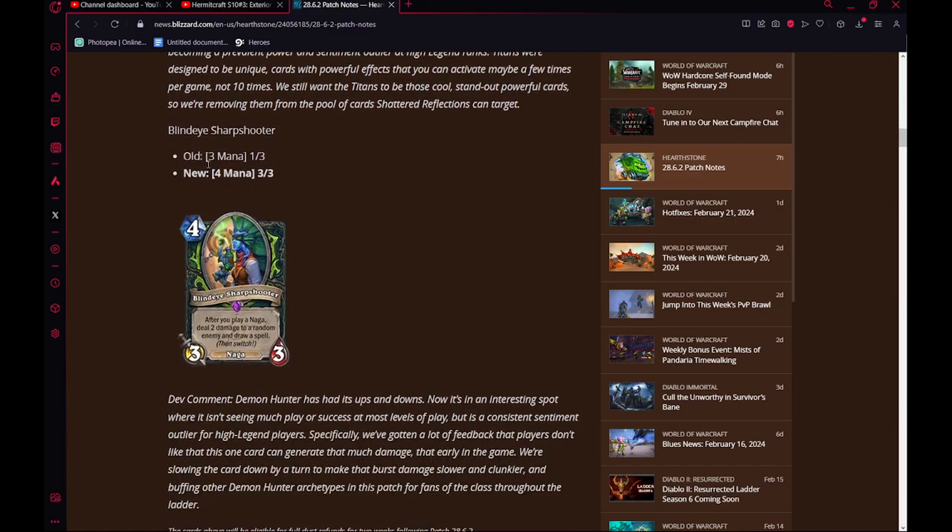Blind Eye Sharpshooter — 4 mana from 3 mana. Stats don't matter. This is pretty significant. The card is a lot slower in quest. You can't play a non-quest version anymore, that's for sure. I don't think you care much about playing this card anymore now that it's 4 mana — it feels pretty bad. Kind of upsetting that they killed the only playable Demon Hunter deck in Standard and didn't give it any compensation buffs as a class.